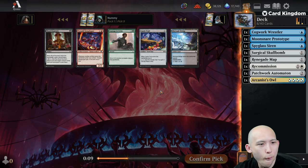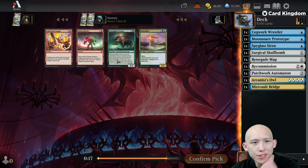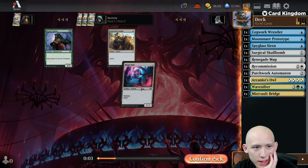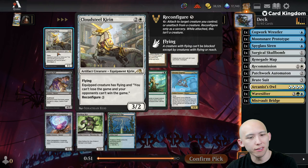A red-blue deck... I guess I'm probably supposed to take the land here — the artifact land at that. The Wave Sifter comes back around. I don't think Courier's all that important, but I can't imagine Brute Suit being... well I guess it's an artifact, it has the synergies. A couple of Malfus squads in our sideboard. Opening the Cloudsteel Kirin — not a bad rare to open, just not an amazing rare.